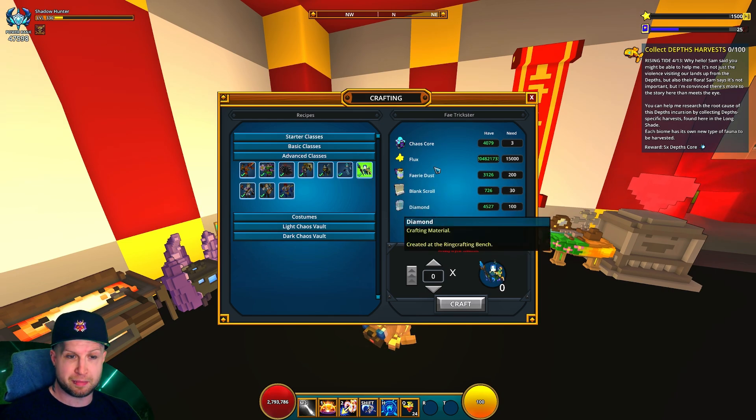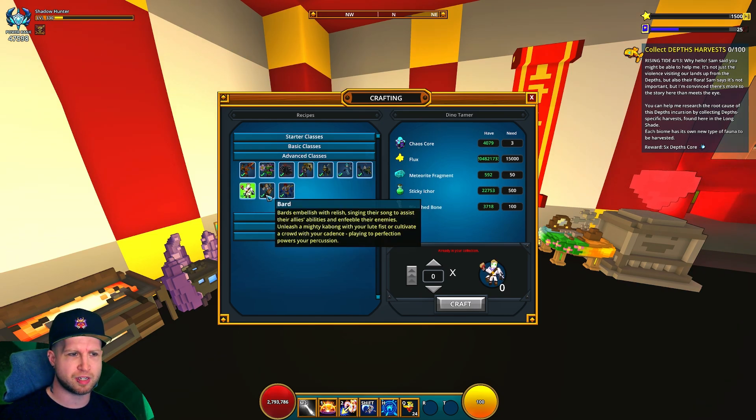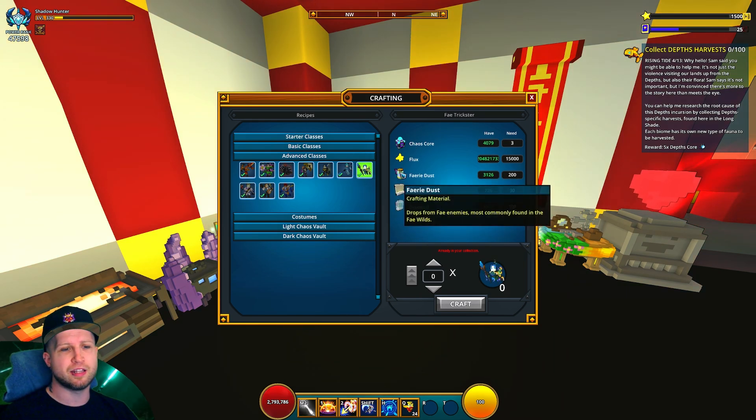Then there's flux — you pretty much always have some in your inventory. It is 15,000 flux, so it is a little more expensive. I guess all of these are quite expensive, but it's more expensive than the basic and starter classes at the very least.